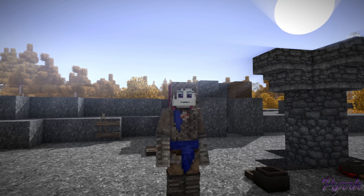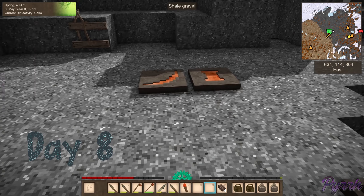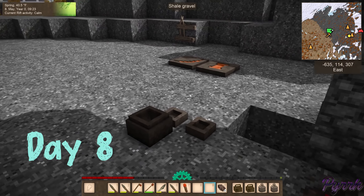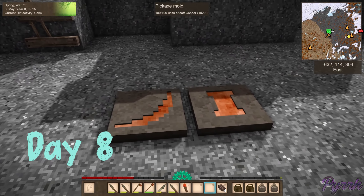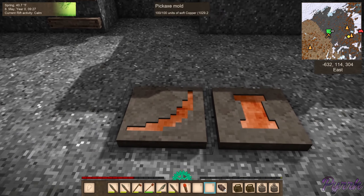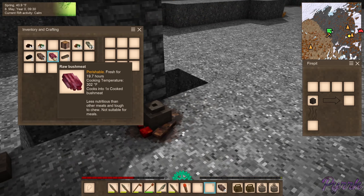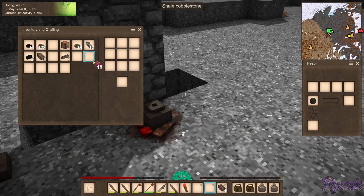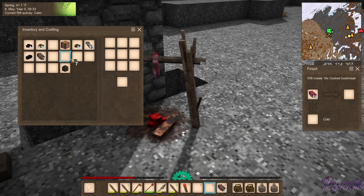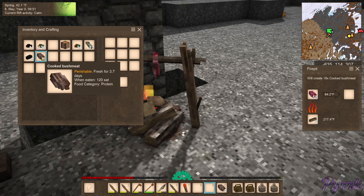Greetings programs, Per Pianissimo here, and welcome to a Vintage Story Icy World. We have so many things going on right now. Let's grab our... well, I guess we won't grab those, they are not quite done. We need to cook up some meat before it goes bad — let's try to cook it. We give it some wood; we may need to go collect some more wood. The fire's still hot, there we go.